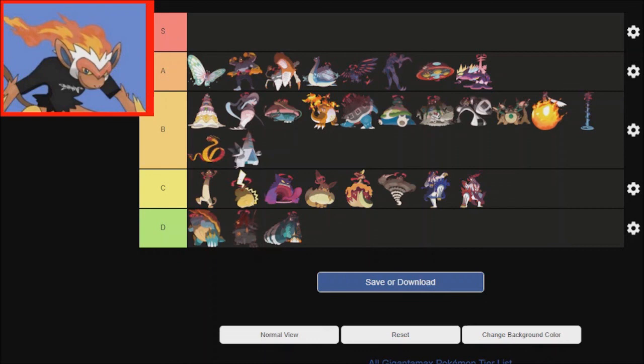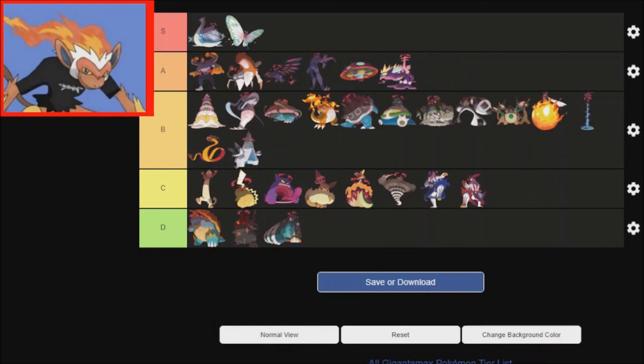Now for S tiers from this — I think Lapras is a very solid Mon in general, so I'm gonna put it there. And I fell in love with G-Max Butterfree the instant I saw it. So I think that's it.